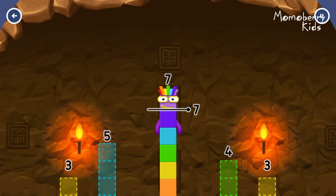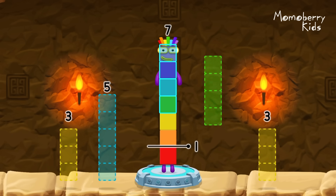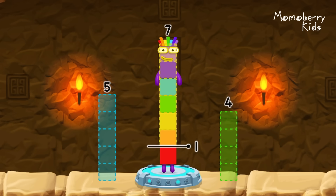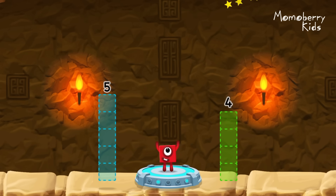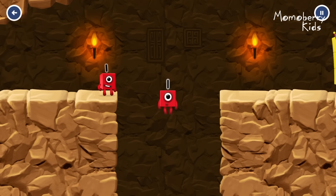Take number blocks away from seven to leave one. Five. Four. Three. That's not quite right, try again. Three. Three. That's right. Seven minus three minus three equals one.